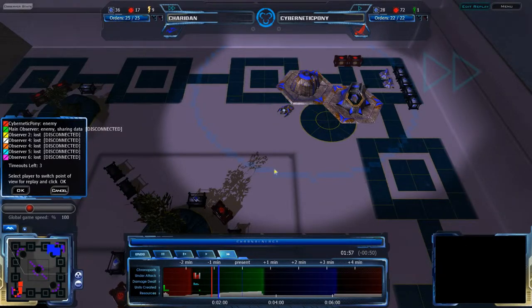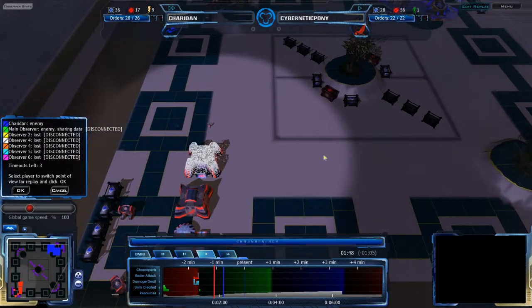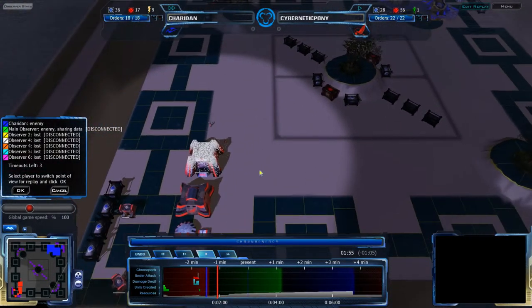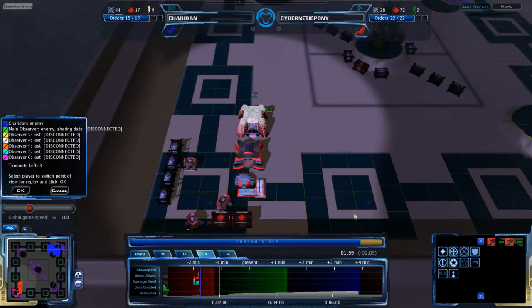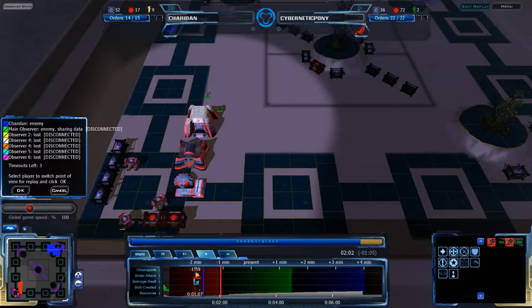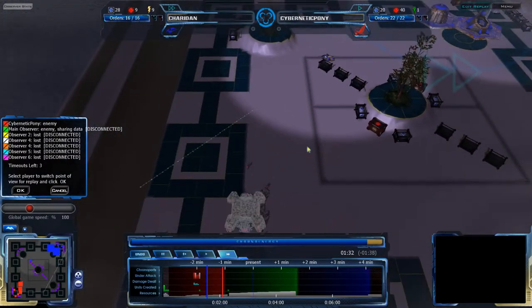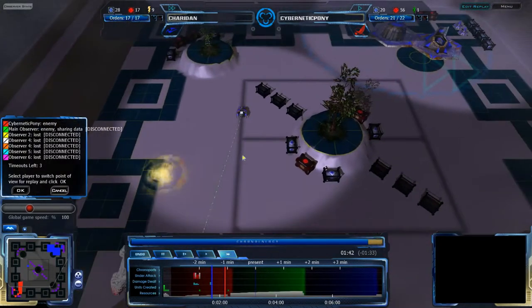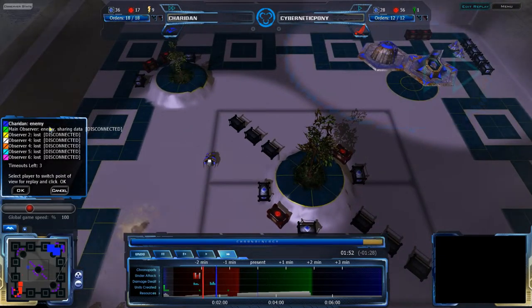It costs 15 Q-Blast but he has 17, so he's just waiting on the Liquid Crystal for the second Zion Pulsar. Meanwhile, Cybernetic Pony is building up that factory — probably going to build quick ATHCs, using all his reserves. Shardin's Zion Pulsar killed one of Cybernetic Pony's infantry, and now actual attacks are being done.